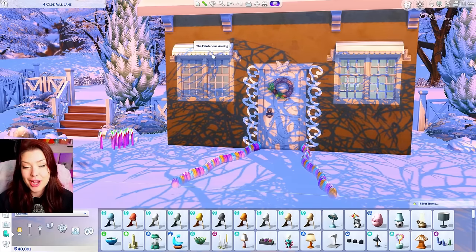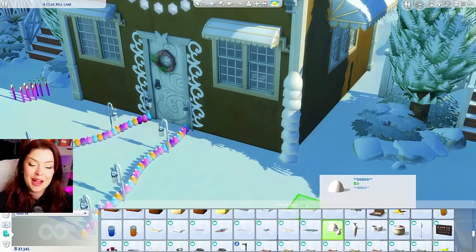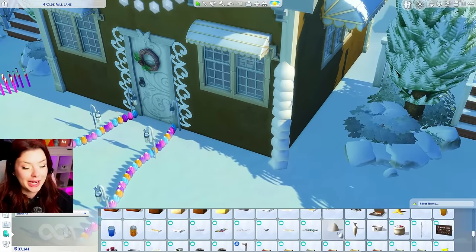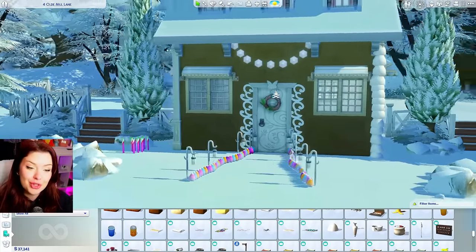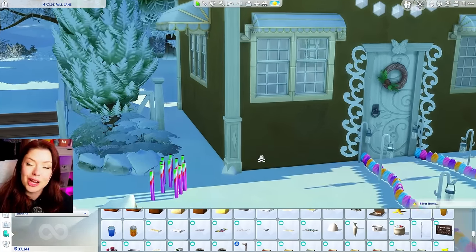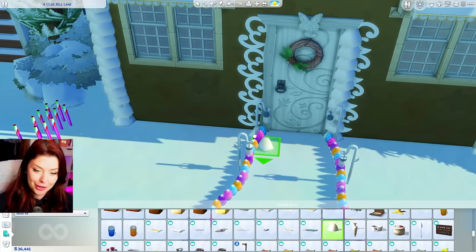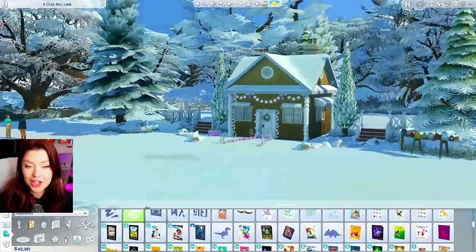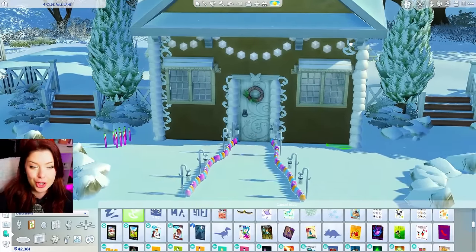Now we have our pathway. I also added these overhangs from Get to Work. I'm going to add these fairy lights along our pathway, and also using these on the side - they're from base game. They look like those sugar cubes you'd put in your coffee, so I'm just shoving those into the column and stacking them up. I've added some debug lights up there too, and I might trace around the windows with lights. I've changed the roofing back to just a more basic gabled roof at the top so we can decorate that more.